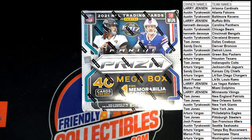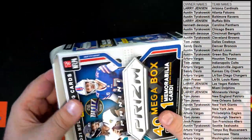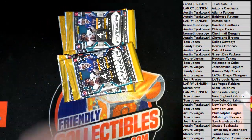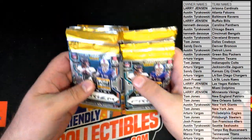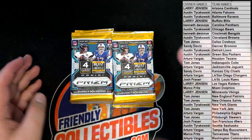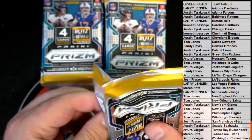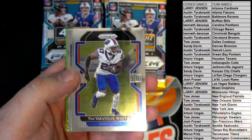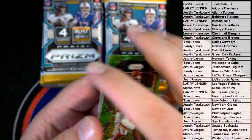Good luck everybody, here we go. Let's see what we got. I'm sure we'll probably do a few of these tonight - these are fun, man. Jimmy G trade, obvious white, Nico Collins rookie - nice. Logan Thomas - green, how about that.